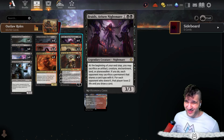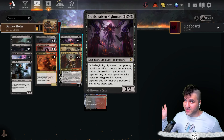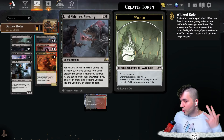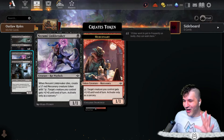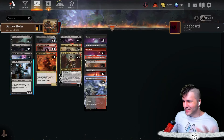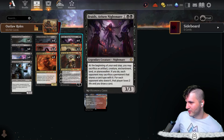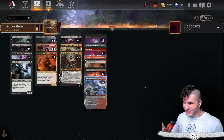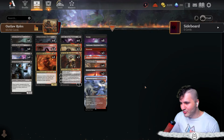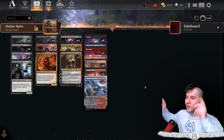Braids lets us sacrifice anything, and sometimes we curve out at three so we can sacrifice our own lands later if need be, because usually your opponent doesn't want to do that. Lord Skitter's Blessing combines all of this, and I cannot believe the warlock, pirate, warlock — they're all outlaws! Spiteful Hex Mage with Lord Skitter's Blessing is an absolutely beautiful combo. It's a sleeper — it doesn't have removal, but in best-of-three you can play around with removal options.